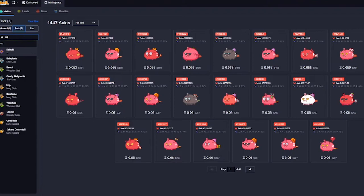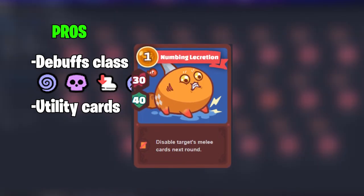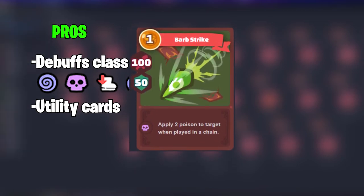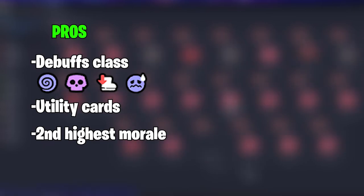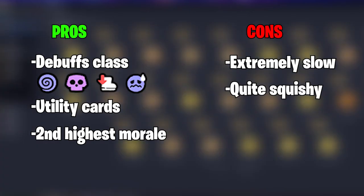Overall, Reptiles are a very versatile class that can be used in many different team compositions, allowing for very dynamic and creative play. Lastly, we will discuss the Bug class, which is very unique with a specific use and play style. Bugs are considered the debuff class, providing stuns, poisons, slows, fears, disables, and many other debuffs on enemies. Bugs have an immense amount of utility, with some of the best cards in the game being Bug class cards such as Terror Chomp, Gravel Ant, Allergic Reaction, and Garish Worm. Bugs also have the second highest morale after Beasts and can deal out monster damage.